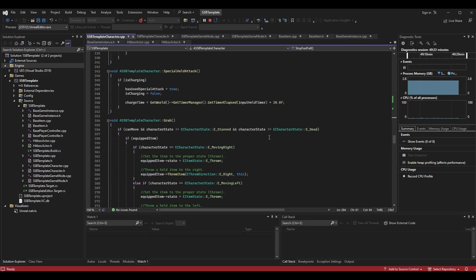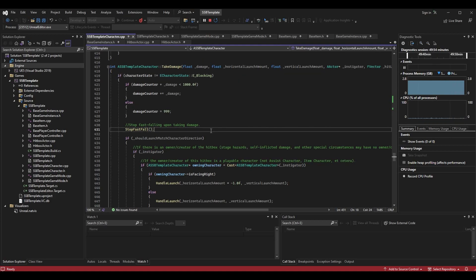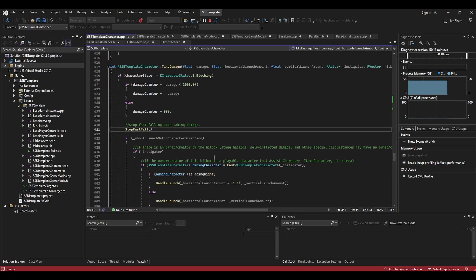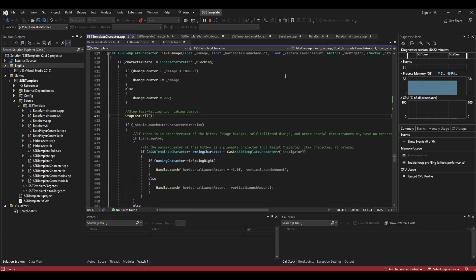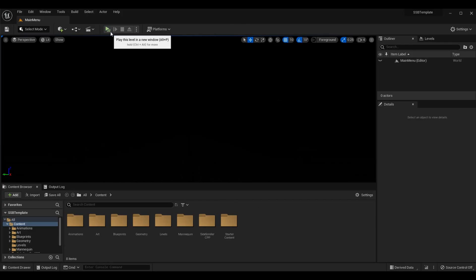In the `take_damage` function, I call `stop_fast_fall` so that taking damage cancels the fast fall. In Smash Bros., damage that doesn't launch you may not cancel fast fall, so you could instead put `stop_fast_fall` inside the `handle_launch` function if you prefer. Either approach is valid and can be changed later if you add passive damage over time and don't want that to cancel fast fall.